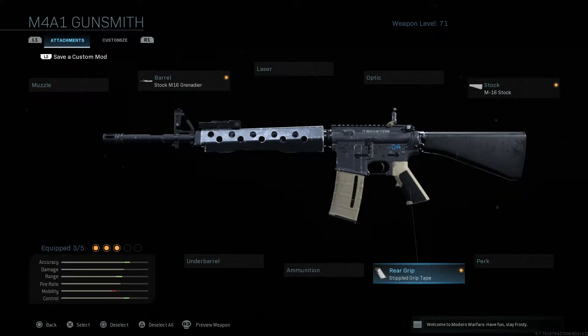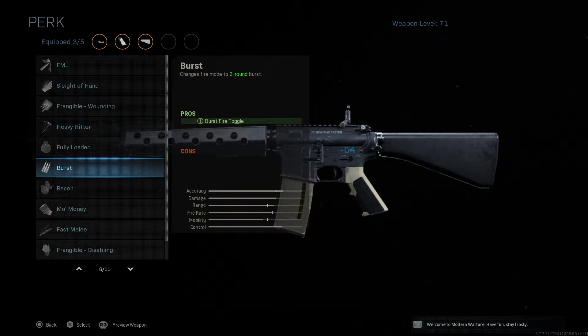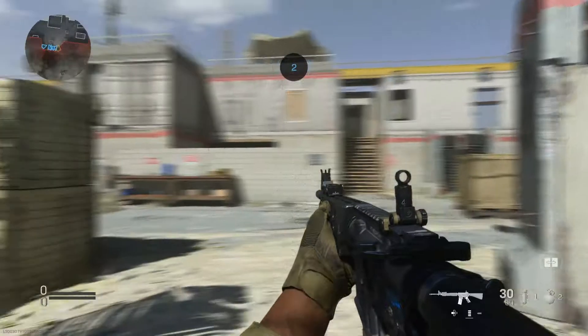I also put on a grip, but that has nothing to do with the M16 — you can have it or not, it doesn't matter. You can also put an optic on if you want. To make the M16 exactly how it was back in Modern Warfare days, you do need the burst fire attachment. The M16 is a three-round burst weapon, but since I'm not good with burst weapons, I'll keep it fully automatic.